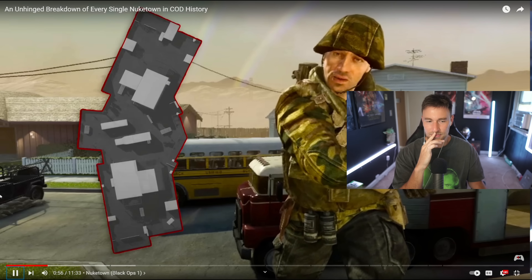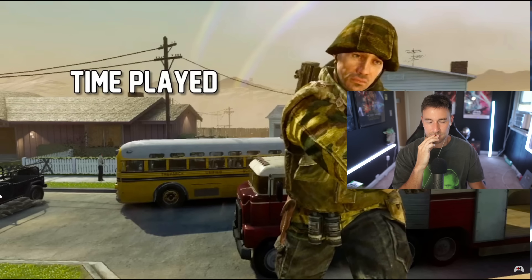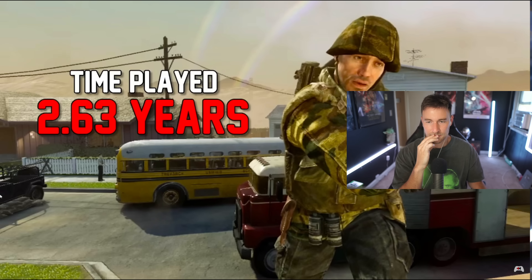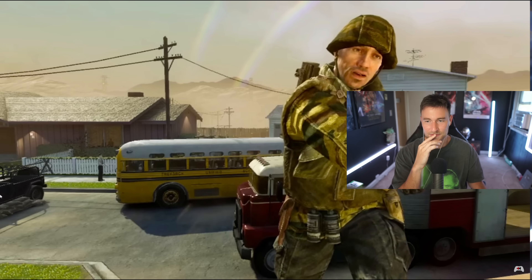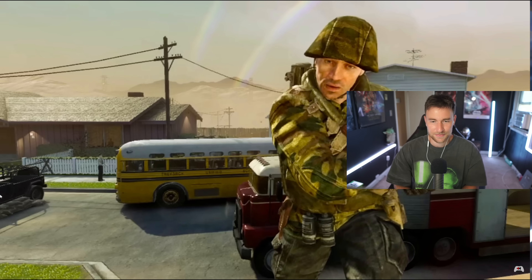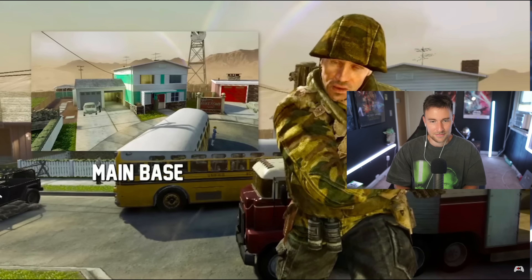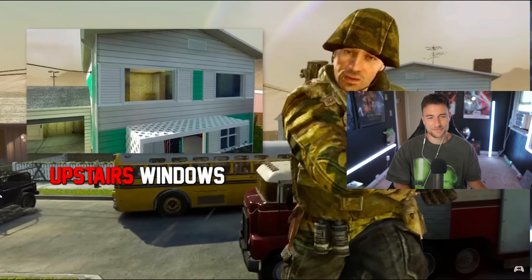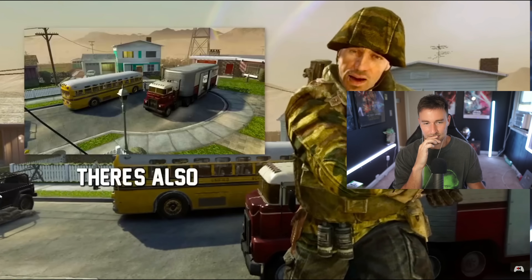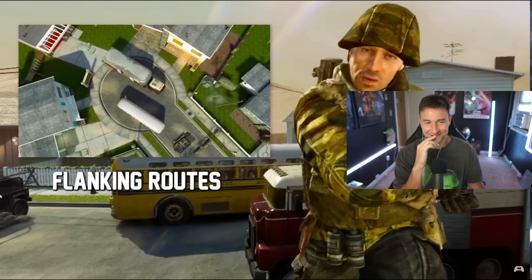Everybody knows about the layout. But for those of you out there who somehow haven't played this map upwards of 3,624 times, or are literal babies, the map is the size of a cul-de-sac with two houses acting as each team's main base. They have backyards that are perfect for spawn traps, and interiors with upstairs windows as power positions. There's also a bus and another large truck in the middle, breaking up the flow and creating small circular flanking routes.